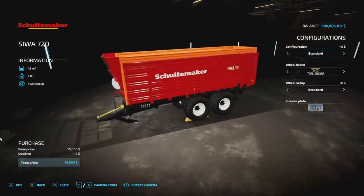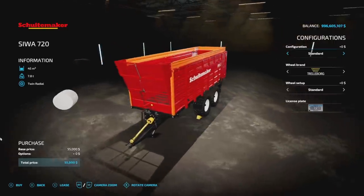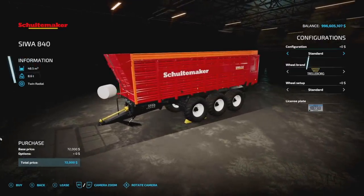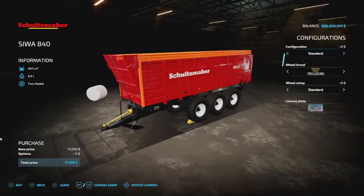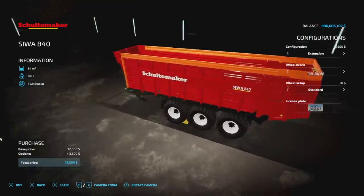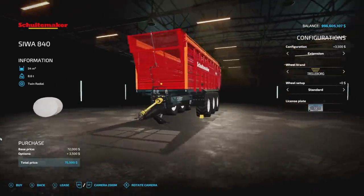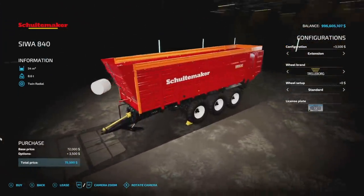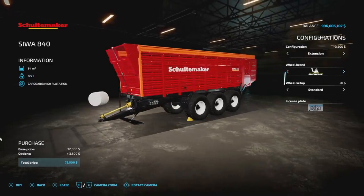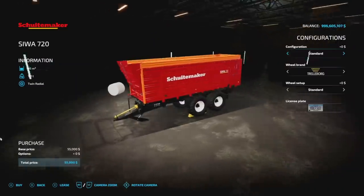Next we've got the Shooter Maker Siwa pack, which comes with two trailers — this looks like it may have been from base game Farm Sim 19. Both trailers are six slots from Nicopix, so you know quality is solid. The first holds 48,500 liters with an extension option bringing it up to 54,000. Wheel brands include Trelleborg, Michelin, Nokian, and BKT with big wheels. The smaller version also has an extension and the same wheel options.